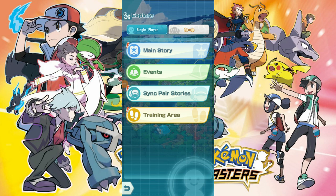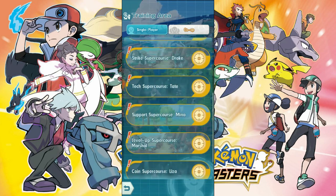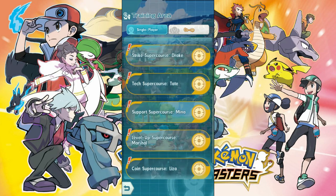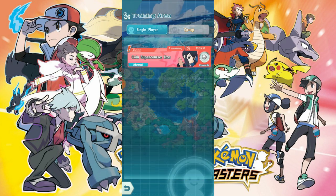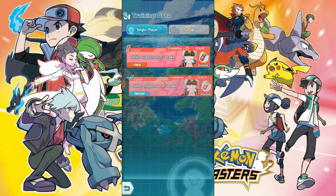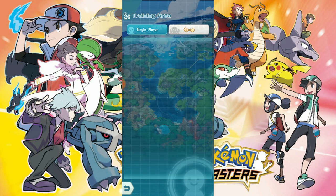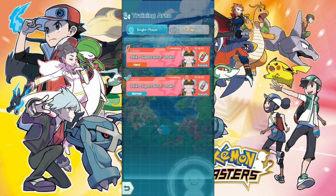Once you get access to the training area, always make sure you complete all the super courses that you're able to. As you can see, we have a tech strike super course, tech support, level up, and even a coin one at the moment. These are time-limited — this one will be available for the next 24 hours, and they're all on a similar cycle. You can only do each of them three times per cycle, so make sure you complete all of them.